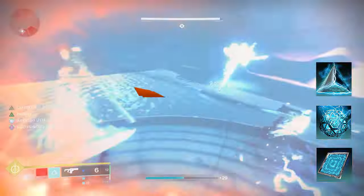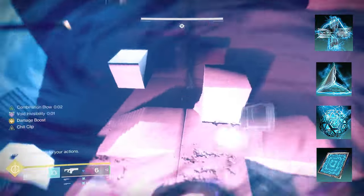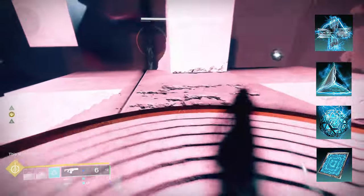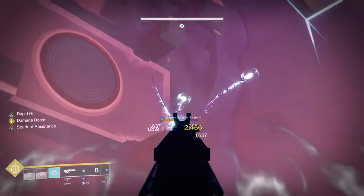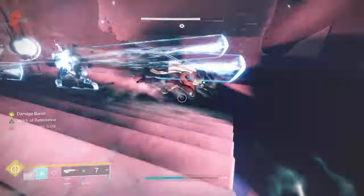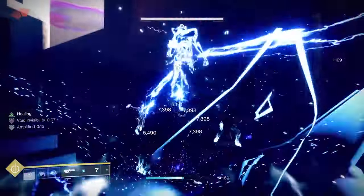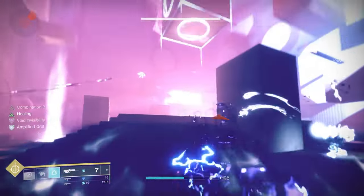Spark of Recharge: while critically wounded, your melee and grenade energy regenerate more quickly. This lets you get your melee back quickly when you're in danger, just like Spark of Instinct does. These two fragments are the ones you use when you're close to death — they let you get your melee back faster so you can go invisible, hide, and restart.